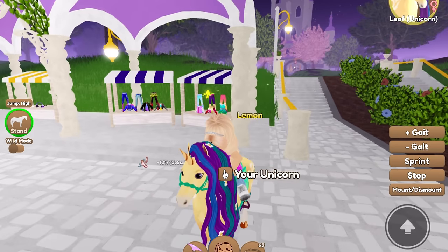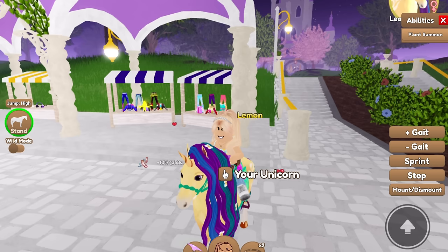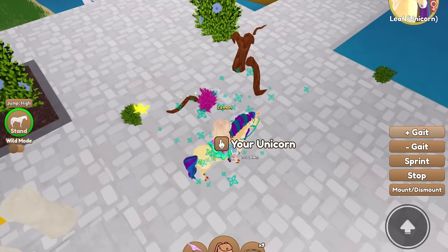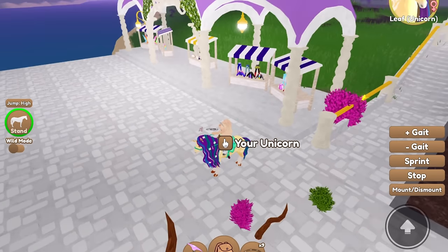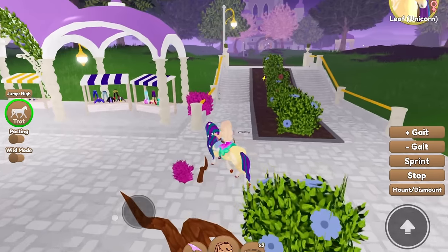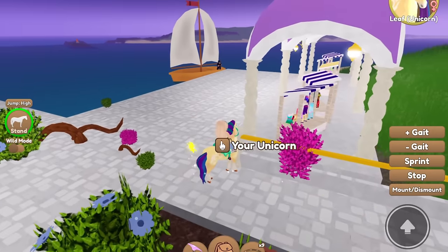Let's go ahead and give her a pet. Abilities — Plant Summon. Oh my gosh! It makes all these little roots and trees grow out from the ground when you have your horse equipped. That's so cool for Leaf.